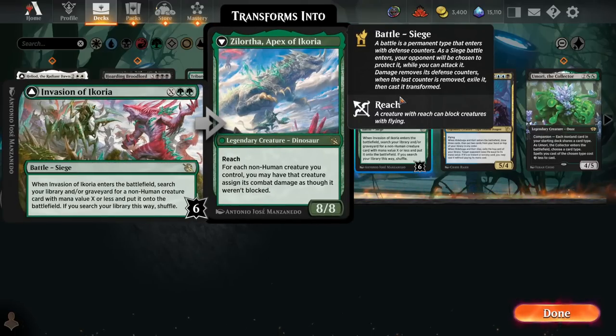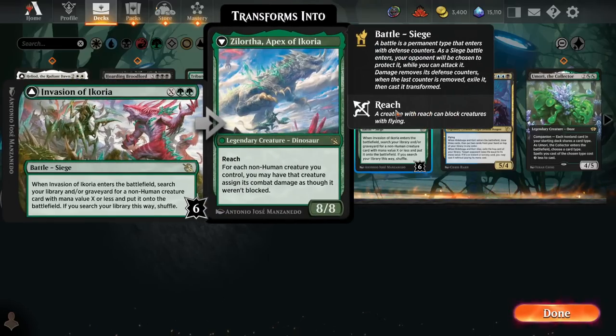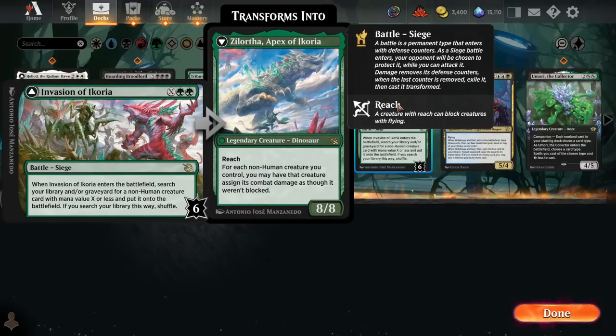We have Invasion of Ikoria. This can be good if you have some really high-power creatures to search for. It's basically an additional copy of whatever bomb creature you want — costing 2 additional mana. If we wanted to search for a Hoarding Broodlord, that'd be roughly 10 mana total. But with a cheaper bomb like Hidetsugu and Kairi, it'd be 7 mana to put it into play. If we ever flip this battle, it's pretty much going to win the game on the spot — Xelortha gives 8 power that can assign combat damage as though it weren't blocked, and grants that ability to all our non-humans.